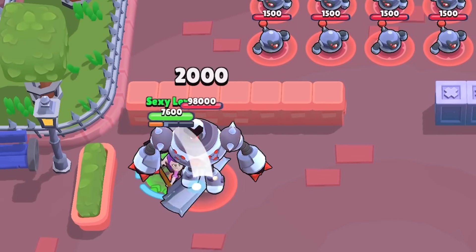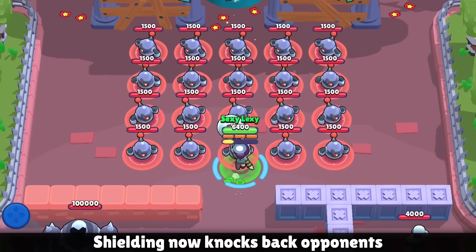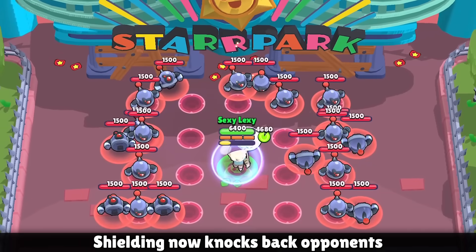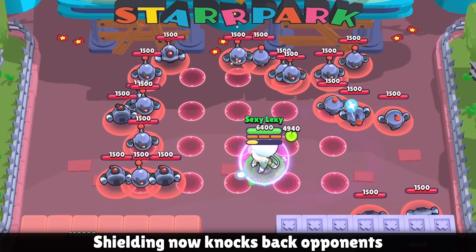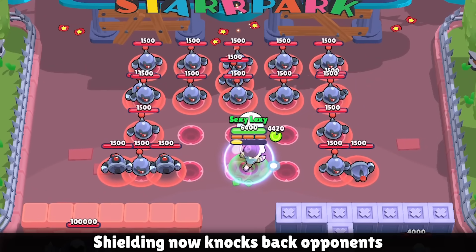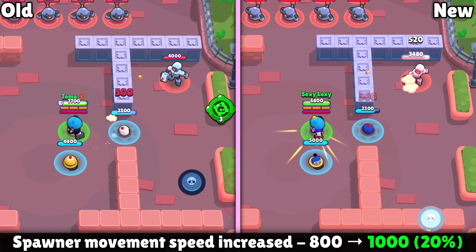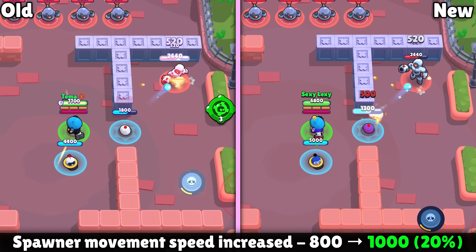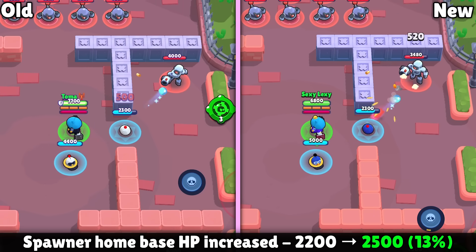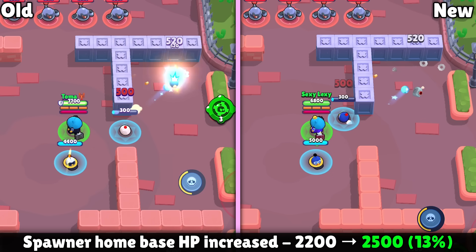Mortis didn't get a mutation, but he is getting a buff. There are 31 balance changes in total. Gus is getting a new effect where using his shield will knock back opponents, but it doesn't cause any damage — this will be a great defensive tool for him. Mr. P is getting two buffs: his porters will move 20% faster, and the porter station itself is getting its hit points increased by 13%. Both changes should make the spawners more annoying and harder to get rid of.